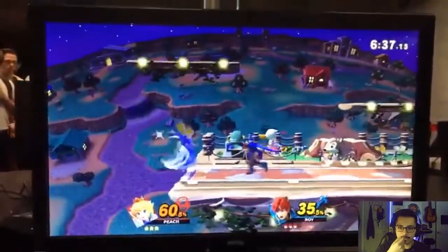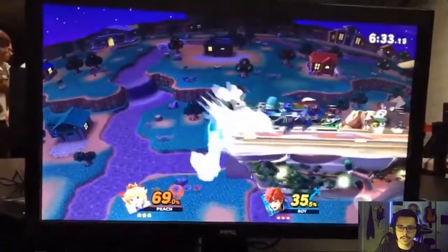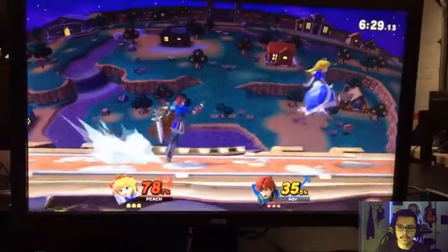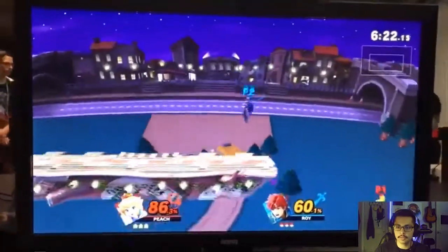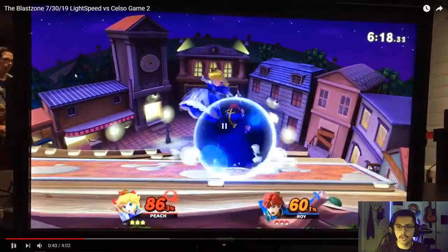Good job stuffing out that with grab. Good job stuffing out the dash attack with a jump nair — really good advantage state.